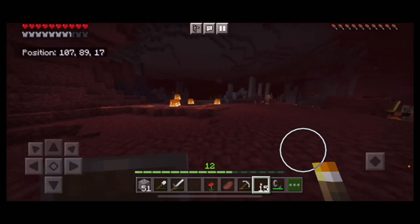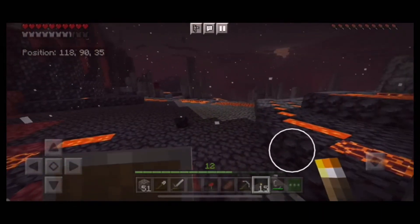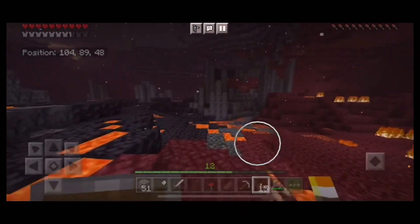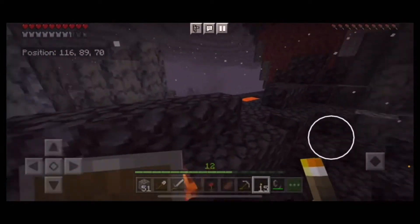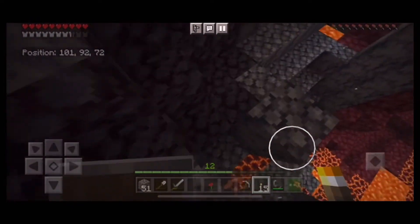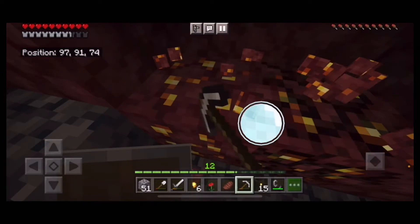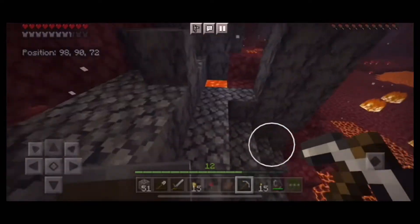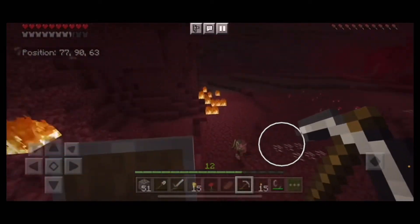There's a basalt delta over here which isn't great — they're not fun to walk through. There's some nether gold we might pick up. Lots of lava in the basalt delta; it doesn't look great out there. A ghast is trying to fireball me. This area isn't going to be great. I almost fell into that lava — wow, there are fires all over here.